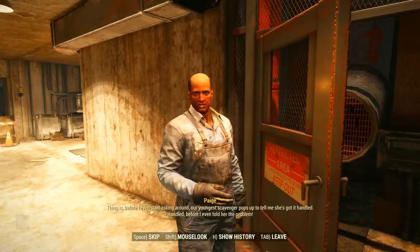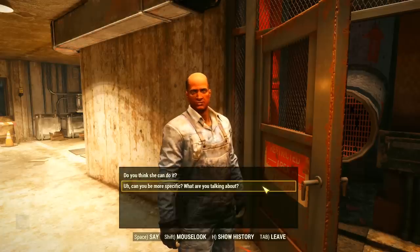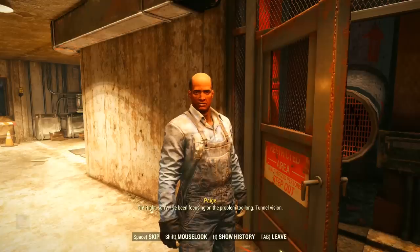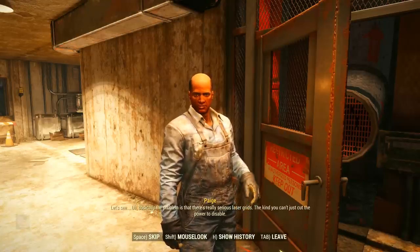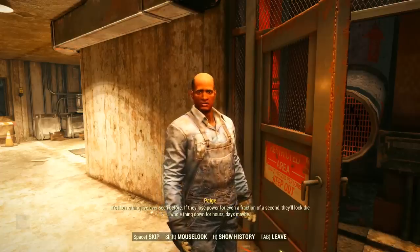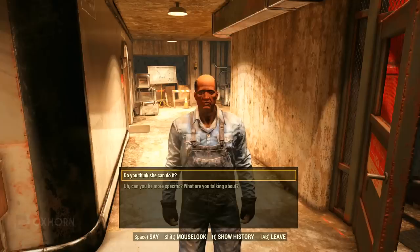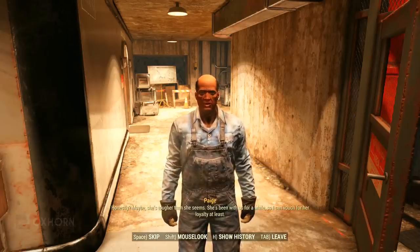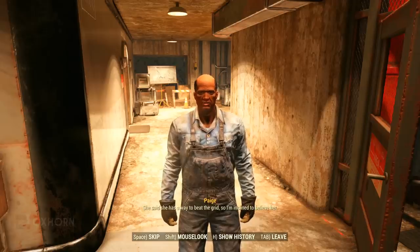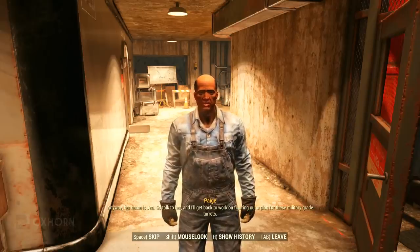Before Paige even started asking around among Foundation's experienced scavengers, their youngest scavenger popped up claiming she had the laser grid problem handled. The problem is serious — laser grids that can't simply have their power cut; losing power for even a fraction of a second locks everything down for hours, maybe days. Paige vouches for her loyalty and sends us to talk to Jen, while he gets back to figuring out a plan for the military-grade turrets.